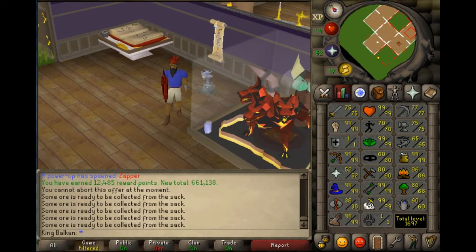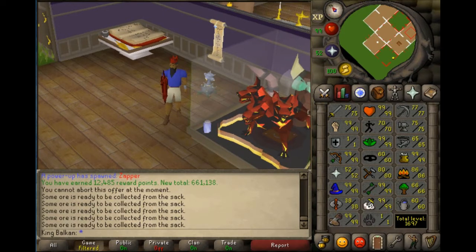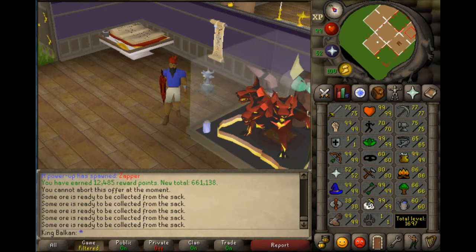Hello everyone! In this video I'm going to show you how I do my Cerberus kills. I'm a one-defense maxed-out pure and I've got well over 2000 Cerberus kills. Many pures doing Cerberus tell me they are getting like one to two kills a trip. I'm going to show you my method, which I'm pretty sure is the best way to do Cerberus for a pure — I'm getting at least three kills a trip, normally four, and if I'm lucky, five.